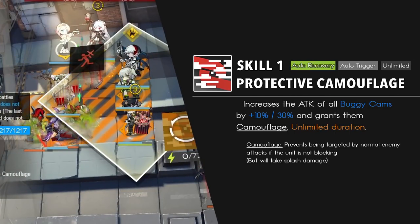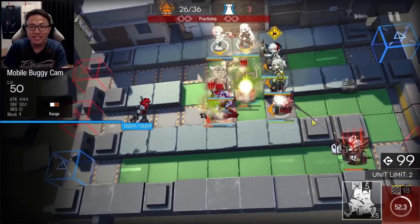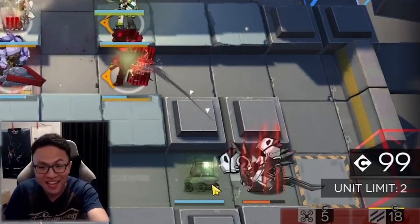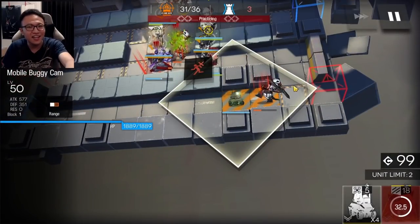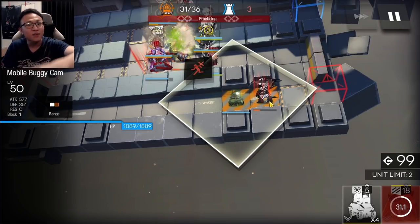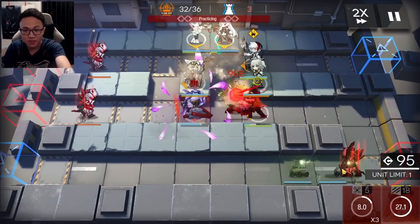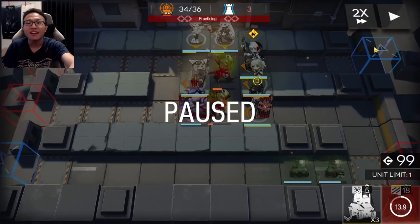Scene's Skill 1 says that it increases the attack of all buggy camps by 30% — this is at skill rank 7 — and it grants them camouflage. Let's see what happens when I place her buggy camps. Look at that — they're not attacking the buggy camps. They can't seem to see them at all. The reason is that as Skill 1 states, the buggy camps gain camouflage. So the throwers will continue to prioritize the defender simply because they can't see the buggy camp. Of course, if a buggy camp is blocking them they will attack it, but otherwise the buggy camps can freely attack enemies in front of them. That is the unique ability of Skill 1.